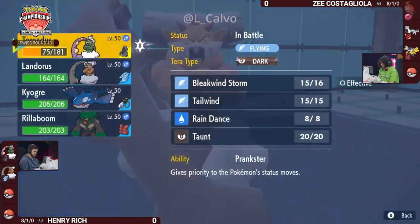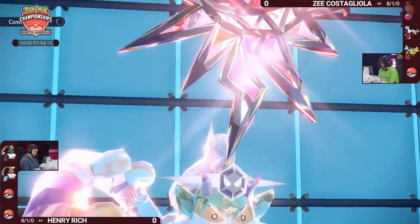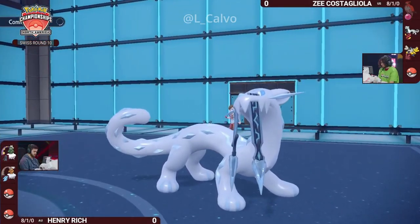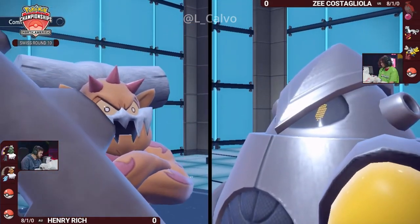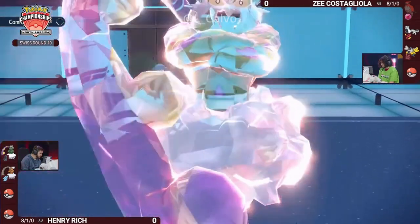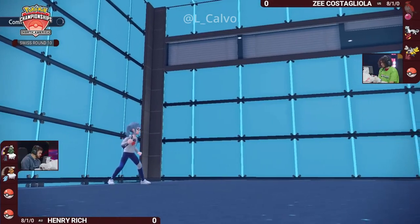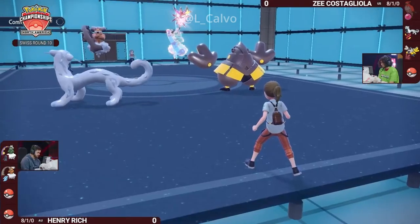Now that Tornadus did Terastalize, you obviously don't have that at your disposal anymore, but you were able to survive that Icicle Crash very importantly, and now you can go for a Tailwind this turn and ensure that you're staggering your own Tailwinds, making sure your Tailwind lasts later. Especially because you do have that Covert Cloak, which means the Iron Hands on Z's side cannot flinch you with Fake Out. But then you have to worry about whether or not your Landorus is actually going to be able to survive the turn, because it looks like a very easy Fake Out into that Landorus slot, and the Icicle Crash to follow it up and get the knockout.